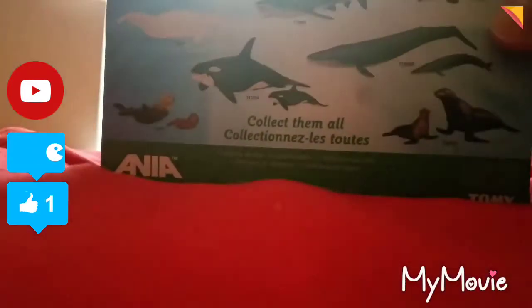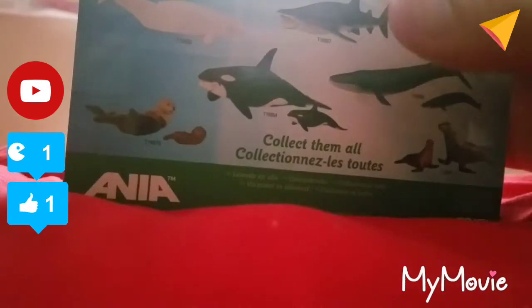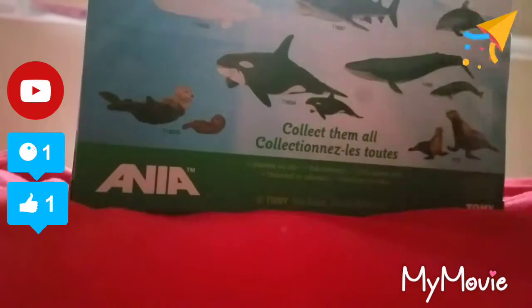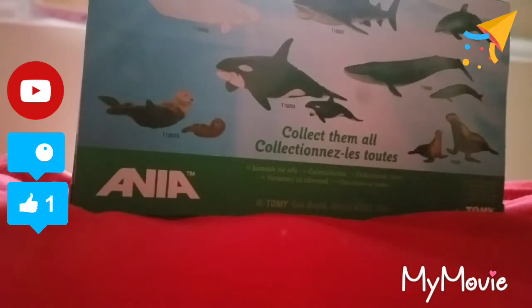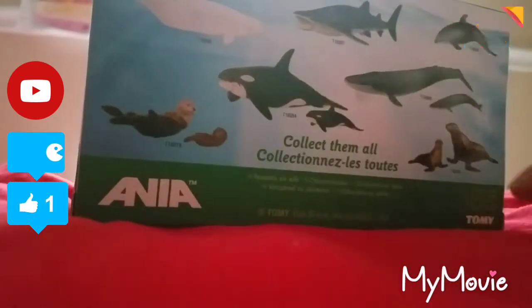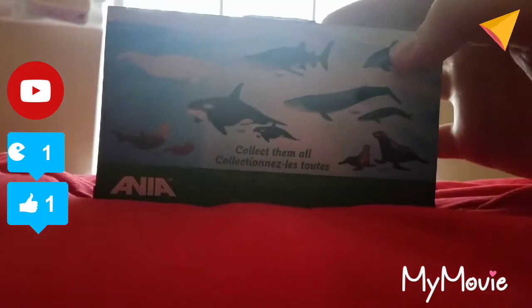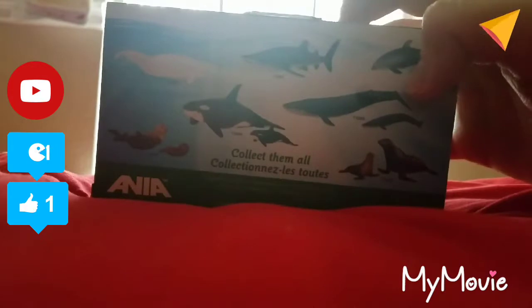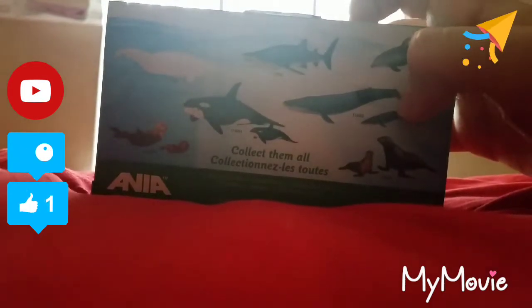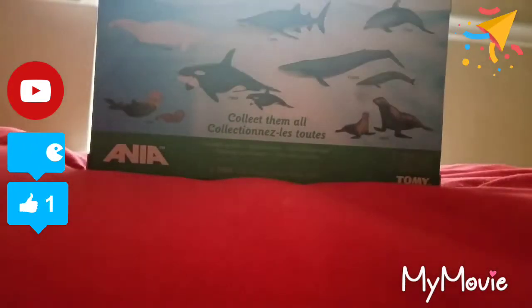On the back we have the seal, the blue whale, the dolphin, the whale shark of course, the killer whale, the beluga, and the otter. What I hate about Takaratomi is that there's very little movement — the flippers don't move and no other parts move. It's the same with the dinosaurs too: the arms don't move, the neck doesn't move. Only the jaws and the tail move.